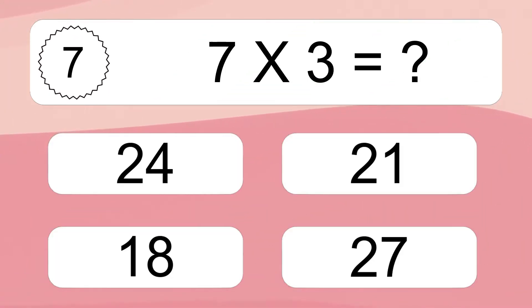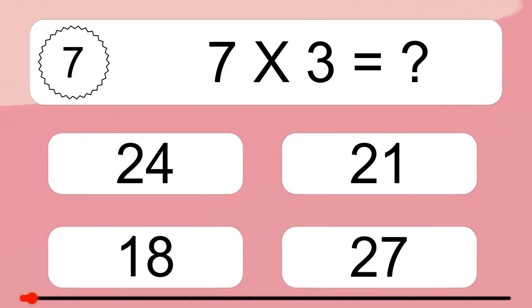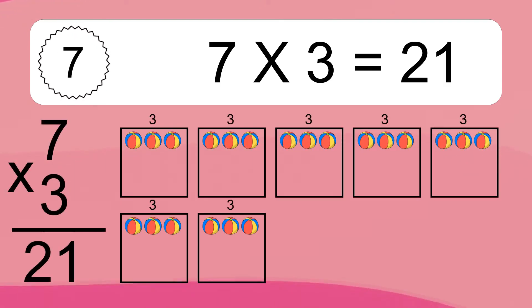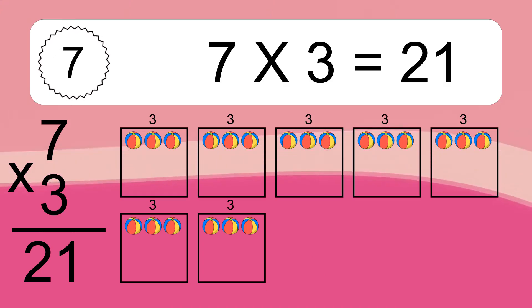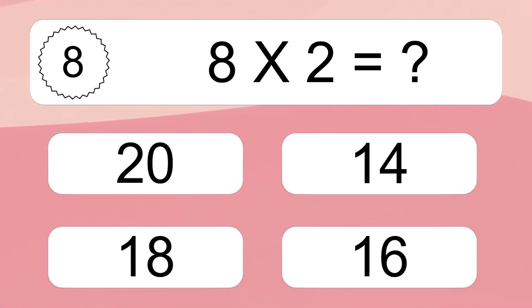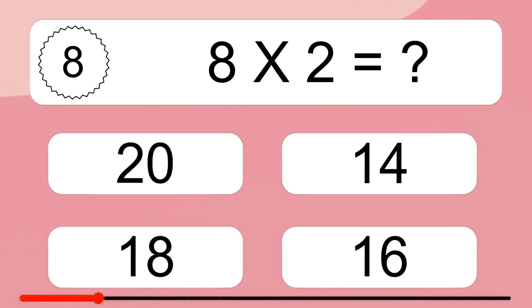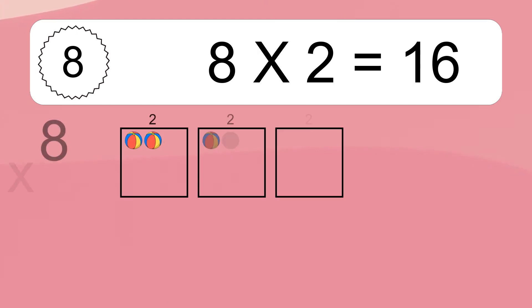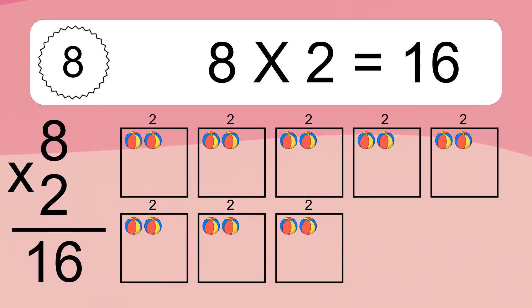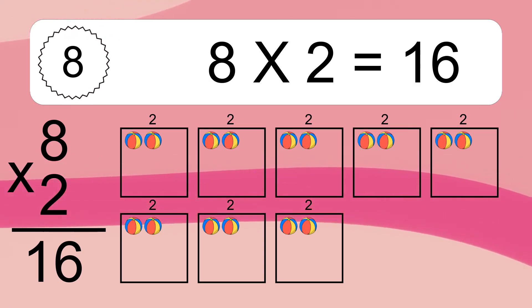7 times 3 equals what? 8 times 2 equals what? We have 8 boxes and each box has 2 colorful balls inside. If you count all the balls in all the boxes together, you will have 8 times 2 balls. This equals 16 balls.